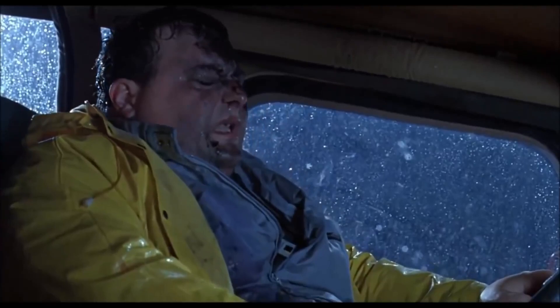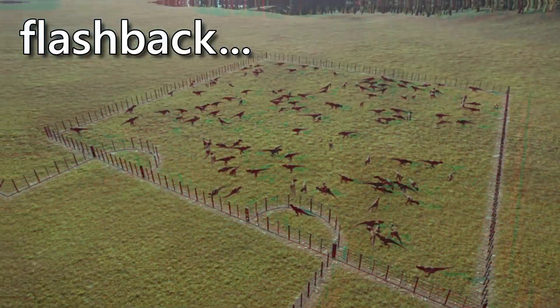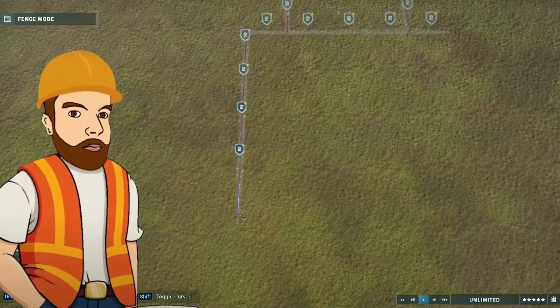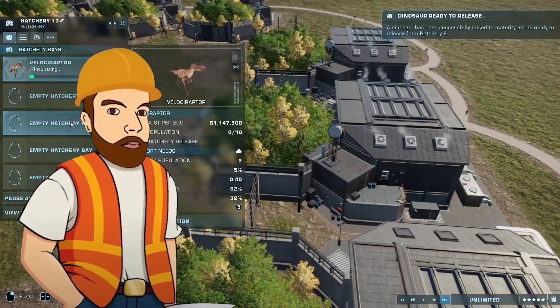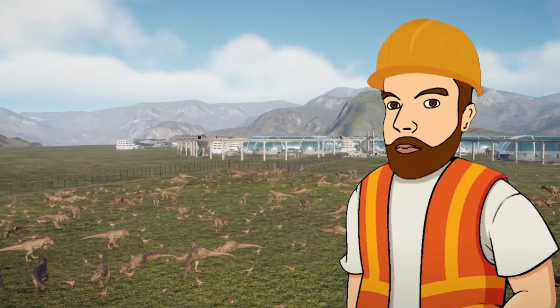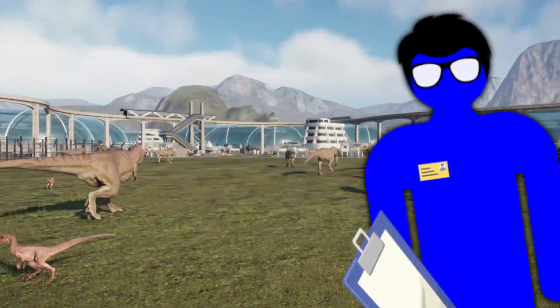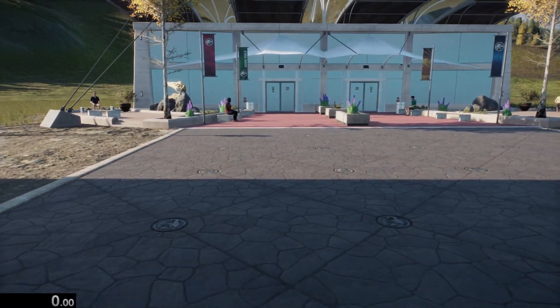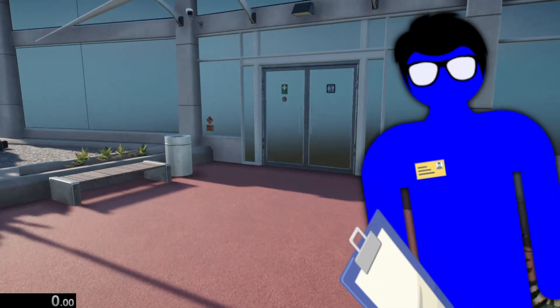Just as there is an antagonist in every Jurassic movie who causes the whole operation to go wrong, there is an evil engineer here who wants to see the downfall of the park. He'll release a horde of dinosaurs onto my perfect one-enclosure park. We have a 10-minute timer which starts once we release the dinosaur wave and ends once the timer goes up.